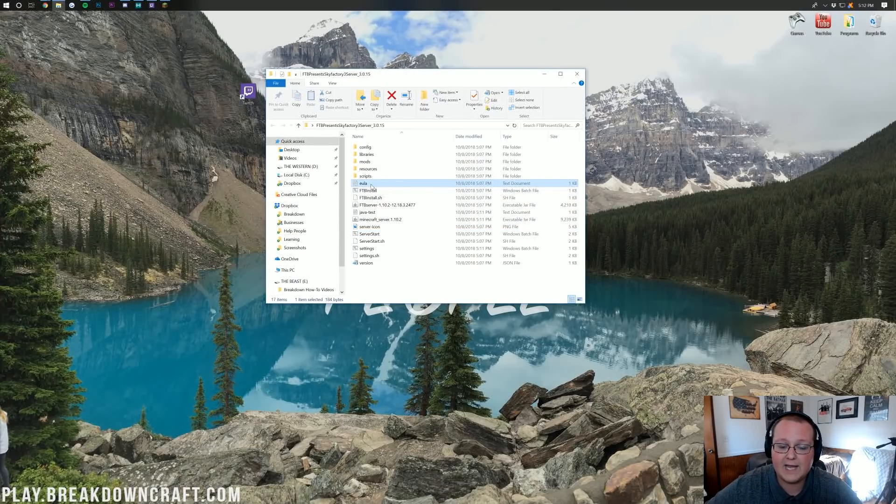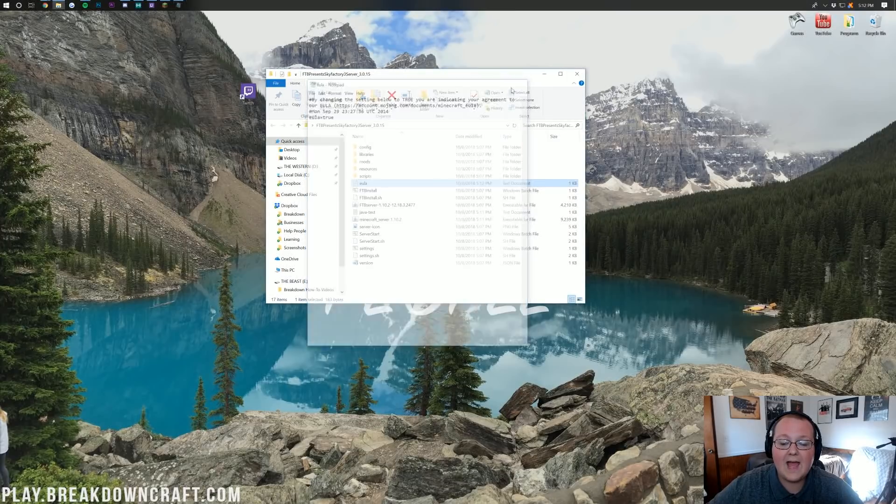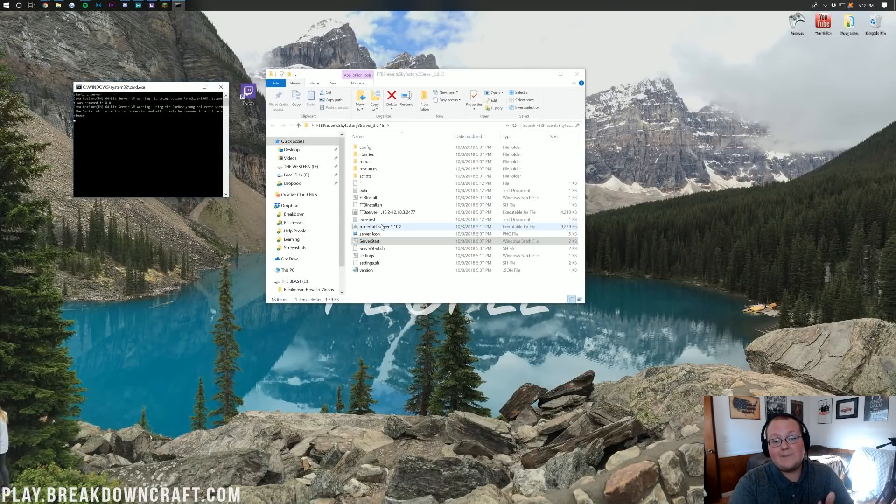Come up to the EULA file, right-click on it, and click Edit. It will open in Notepad. When you're in there, go to the URL, make sure your server is not going to break that EULA, and if it's not, change it from eula=false to eula=true exactly like that. Then go ahead and click File Save. Now double-click on the server start bat again, and this time it will run.